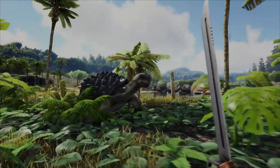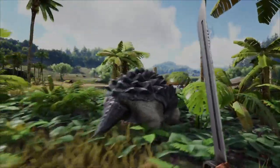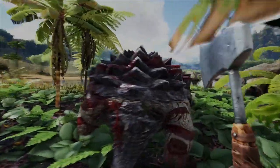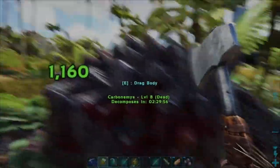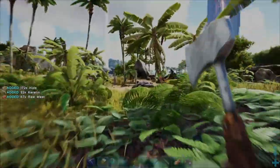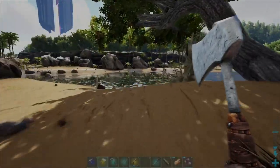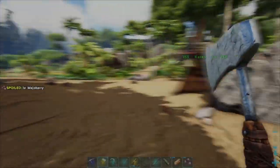The best way to go ahead and get both resources in one go for this blood extraction syringe is by finding the carbonemys, or the turtle. Go ahead and kill this creature, equip your hatchet, and then harvest the body. You'll notice keratin is going up and hide is going up, and since you need such a small amount of both, one turtle should get you enough resources to make quite a few of these blood extraction syringes.